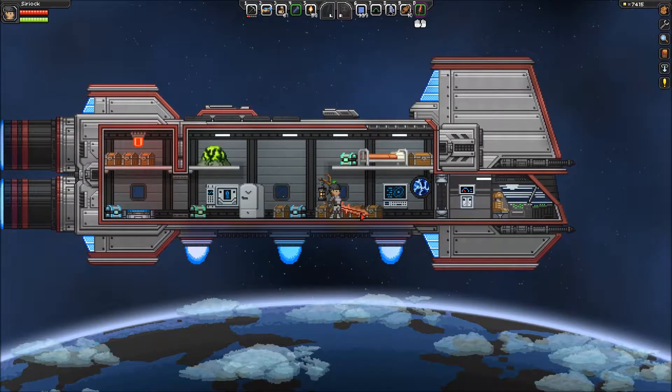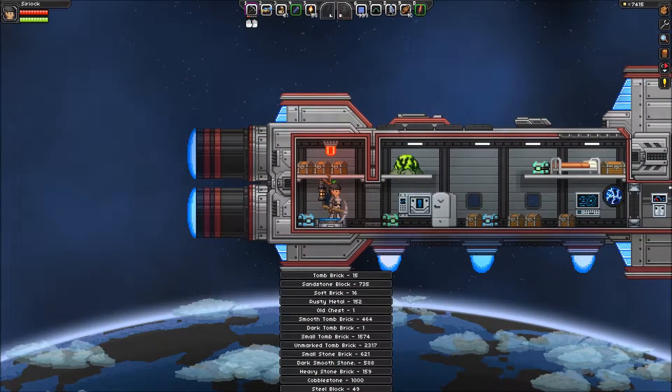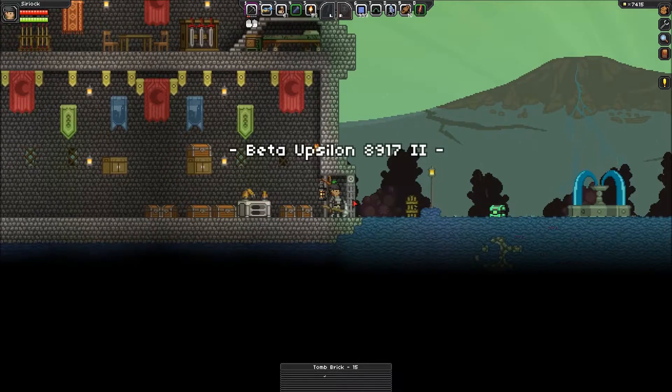I'm going to take this one first. There we go. Quick way of picking everything up. We'll head down to the planet here. It should be right next to my place. Yep.